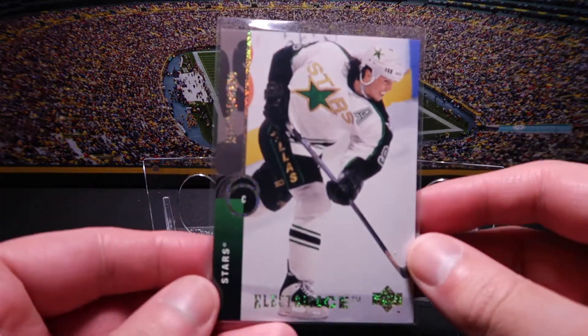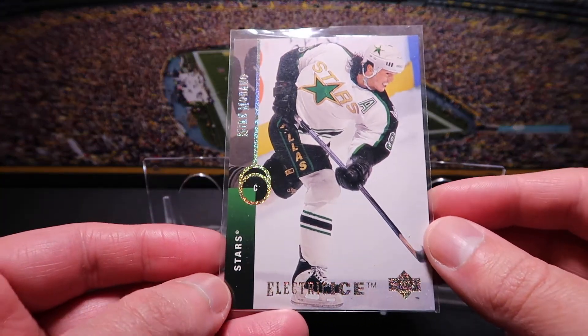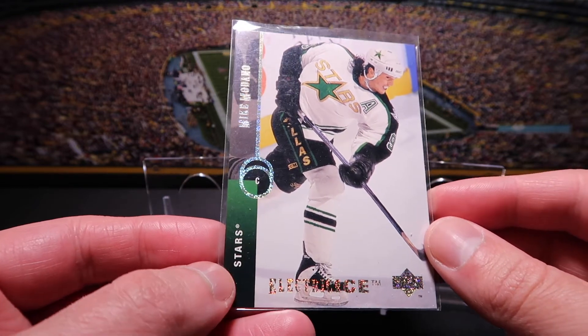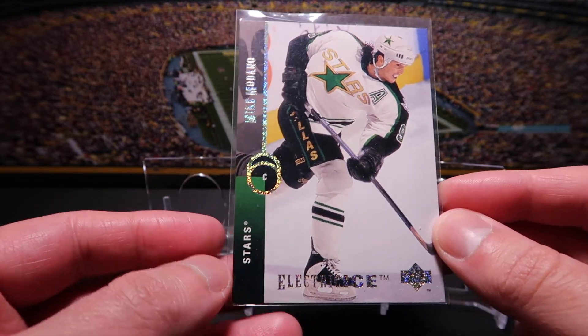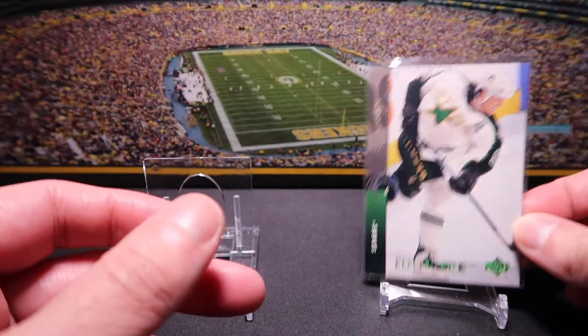So first of all, we've got this card right here. This is from the early 90s collection. This is the Electric Ice, 94-95 Electric Ice. It's pretty nondescript, except when it comes to that foil — it's got that nice reflective shine going on with it. It's a cool looking card.